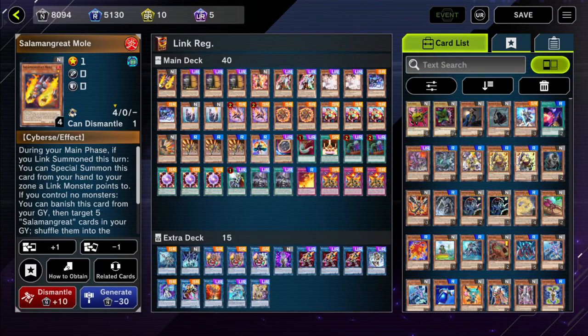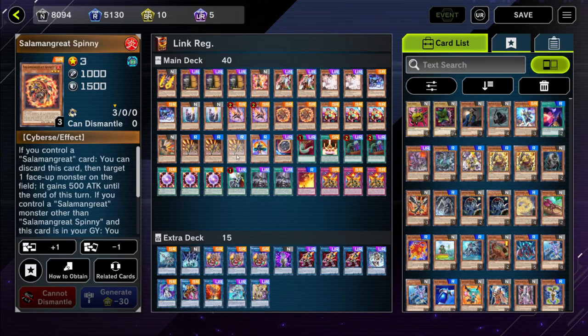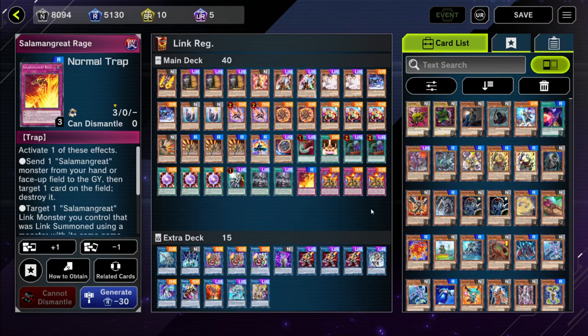We are playing Mo. Mo is a really good card in this deck — if I summon out a Salamangreat link monster I can summon Mo from my hand in the main phase and have another card on the field. Another extender is Gazelle, and we have Spinny as another extender. Jack Jaguar while it's in the graveyard is an extender, and then we have Falco — in case we toss a trap card into the graveyard, we can put our Roar or Rage back onto the field.